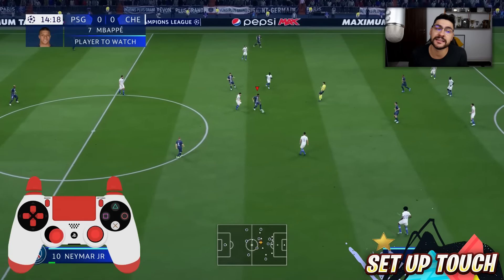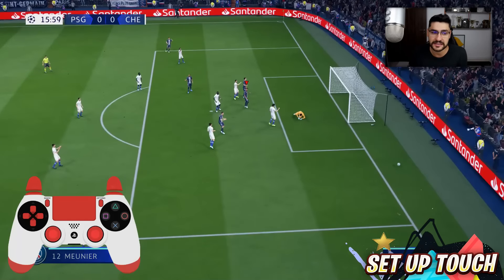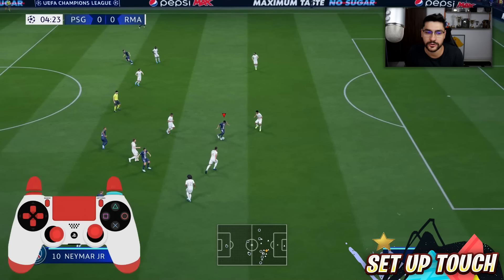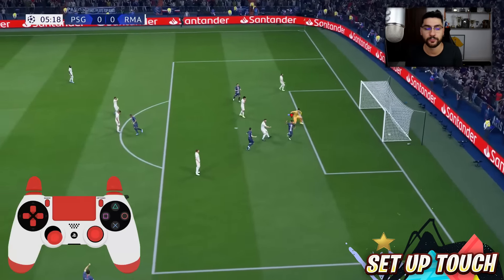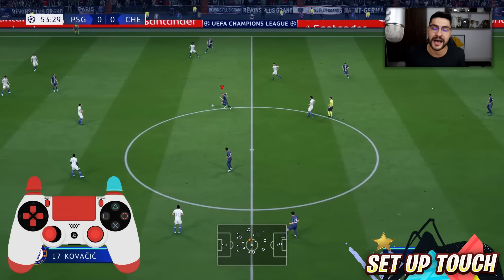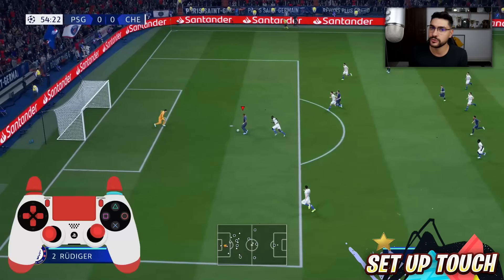We've got the setup touch — a new skill move in FIFA 20 that is very versatile. Let's see exactly how to perform it: press and hold R1 on your PlayStation controller or RB on your Xbox One controller, then move the right analog to the other side — to the left, to the right, or to the back. It's an easy skill move. It's called the setup touch because it will set up the ball for a shot, moving it slightly to the left or right of your player, giving you time to load the shot properly.